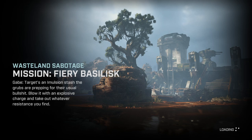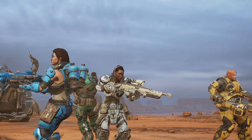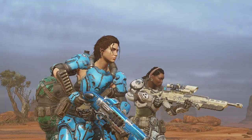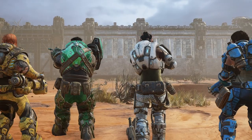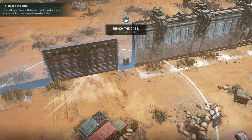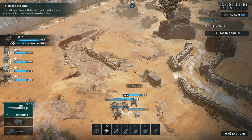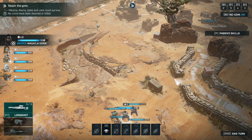It's an emulsion stash — the grubs are prepping for their usual bullshit. Blow it with an explosive charge and take out whatever resistance you find. We're going to take out all of the resistance — rest assured, no one is going to be left standing. It's one of those missions where we've got to reach the objective gate first, and it's one of those situations where you better be aggressive from the start.